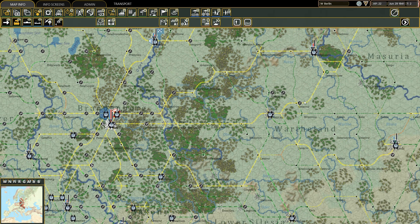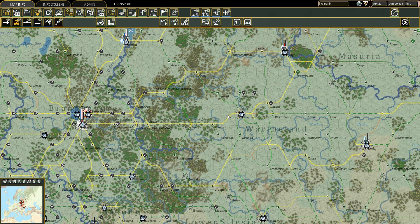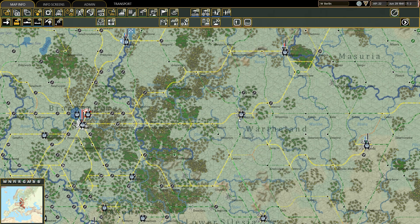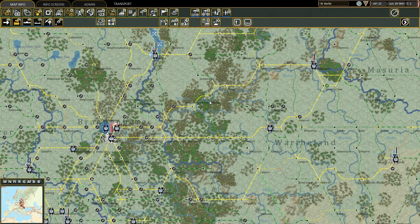Of course, if you transfer troops across these rail yards, the residual capacity will be reduced. The rail yard capacity is calculated by multiplying the level of the rail yard times 10,000 tons. So the rail yard at Poznan, for example, can allow the transfer of 50,000 tons of freight. Always keep in mind your railway usage, and be careful never to overload a railway track.